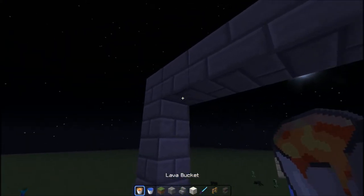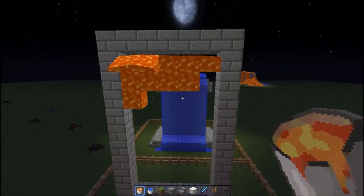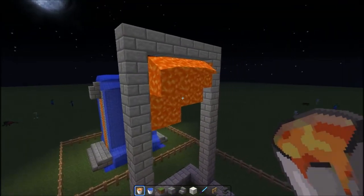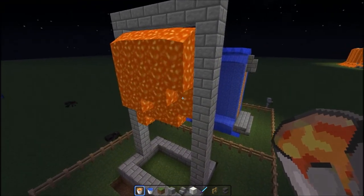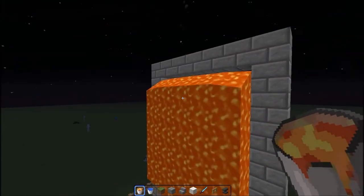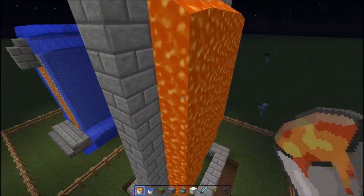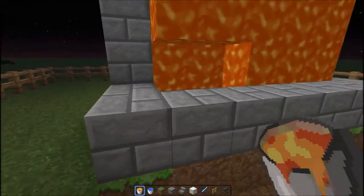Now you want to place lava under here. This can be a bit tricky if you're doing it not in creative to get lava underneath, but it's well worth it when it's finished. All the lava will flow down — you'll have lava either side and it goes all the way down to the bottom.